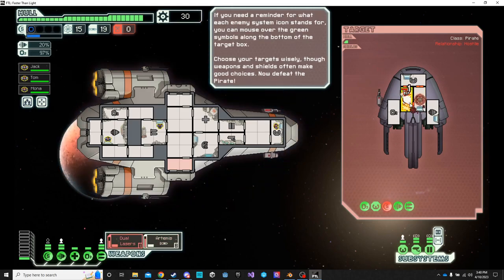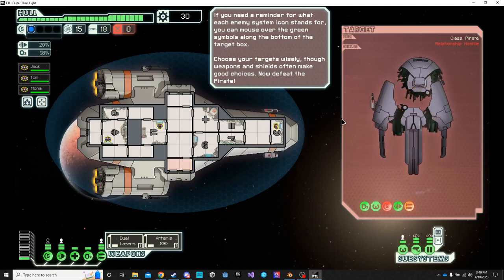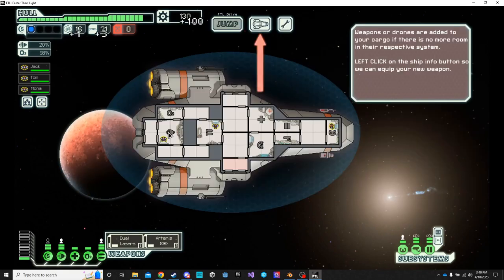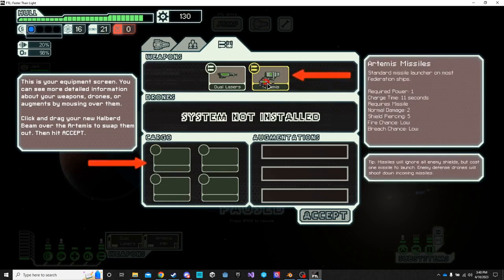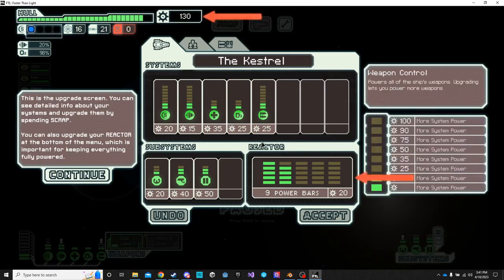Once the player has done some damage, it's going to ask the player to destroy the enemy ship. Once the enemy ship is destroyed, it's going to give the player a weapon and teaches the player how to switch that weapon out with one of their old weapons.